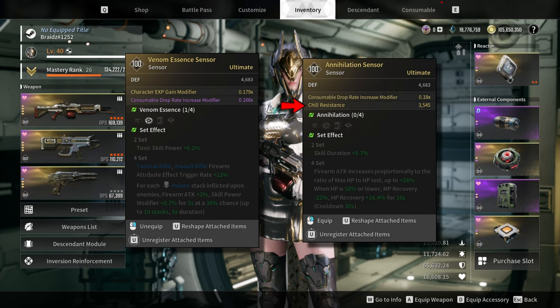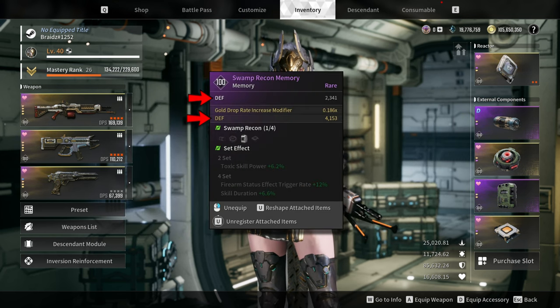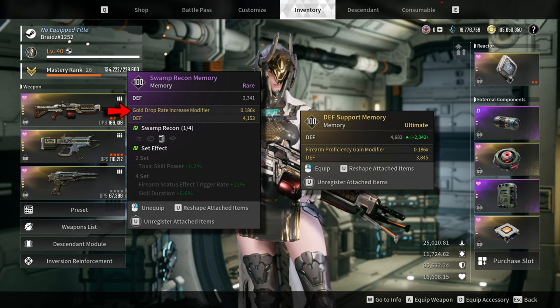If you are fighting a chill type colossus then go for chill resistance. For the memory, prioritize 2D defense and then pick whatever option depending on what you are doing. If you are leveling a weapon then go for firearm proficiency gain modifier. If you are farming gold then go for gold drop rate increase modifier.